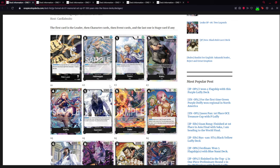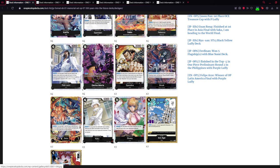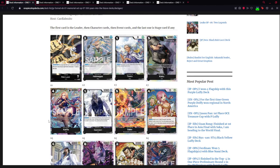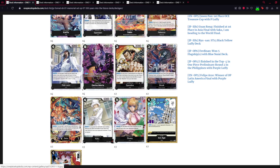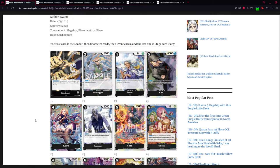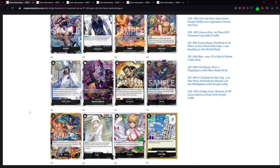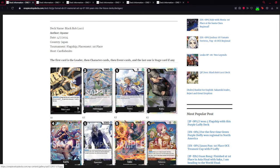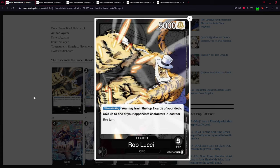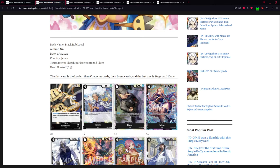If you like black, you'll most likely already have Rob Lucci, Moria, Rebecca, Sabo, Kaku, Stussy, Spandine, and Hell Meppo. You basically only need the new Brook from EB01, Spandine, the new Stussy, Kaku, and Sabo. This is a medium investment — Sabo and Stussy will be a bit pricier at start. But if you already have a black deck, it's even more worth it since you'll already own most of these cards. Rob Lucci is really really good.